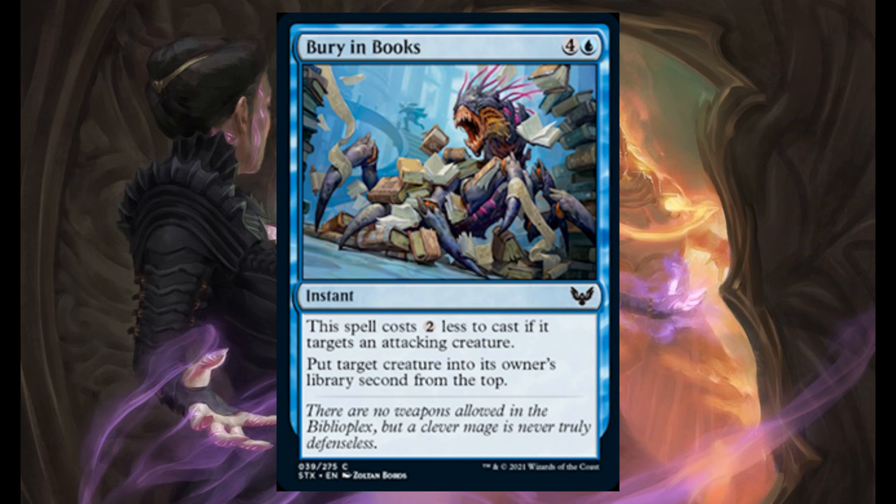Bury in Books — 4 and 1 blue, it's an instant. It costs 2 less to cast if it targets an attacking creature. Put target creature into its owner's library second from top.